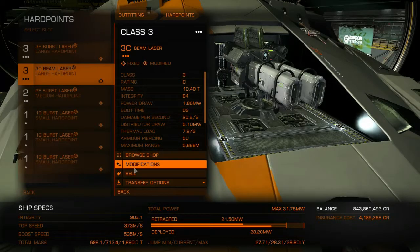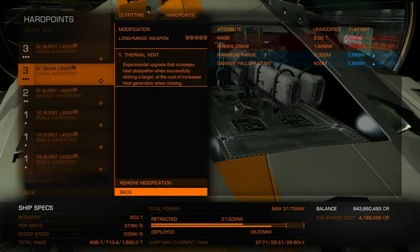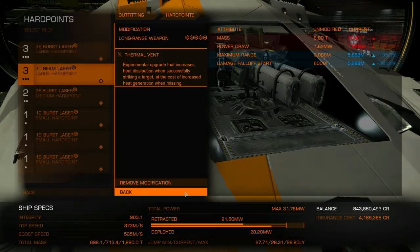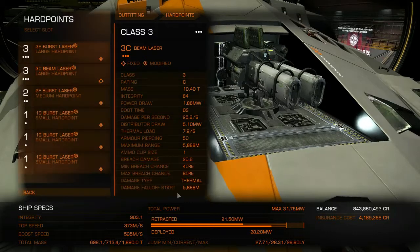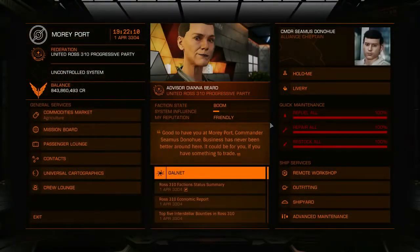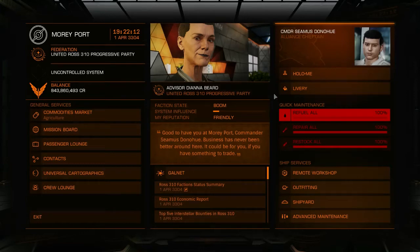The beam laser is a little different — long-range weapon grade 5 with thermal vent. So as long as I'm hitting a target, it cools down my ship. I'll show you in action what I use that for. But enough about the loadout — if you want to see more details about the loadout, I've written it into the video description below.